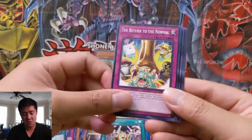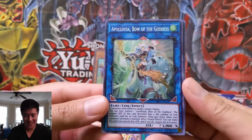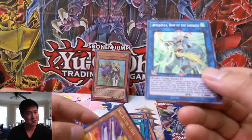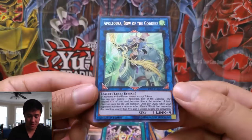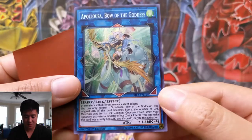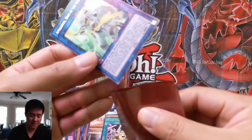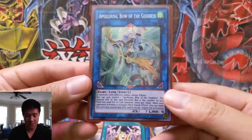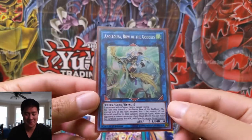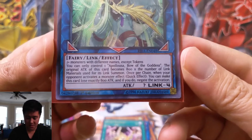Okay guys, we got the chase card! Our first secret — so we didn't get the prismatic although there's still time. This is definitely a secret — you can kind of see that specific foiling pattern. And this card I think is going for like high $50s right now, absolutely insane, pays for almost the entire box. So we got the dream hit — not quite the dream hit, but the best non-prismatic card: Apalusa, Bow of the Goddess.